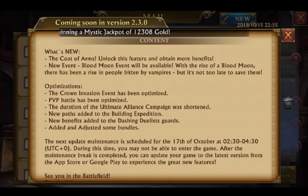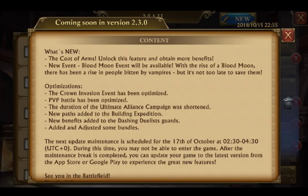Another big thing is the coat of arms — unlock this feature and obtain more benefits. What is the coat of arms? There is no information about this. New pass added to the building expedition — building expedition is lacking, and so is research. But I think they're going to finally fix that eventually.